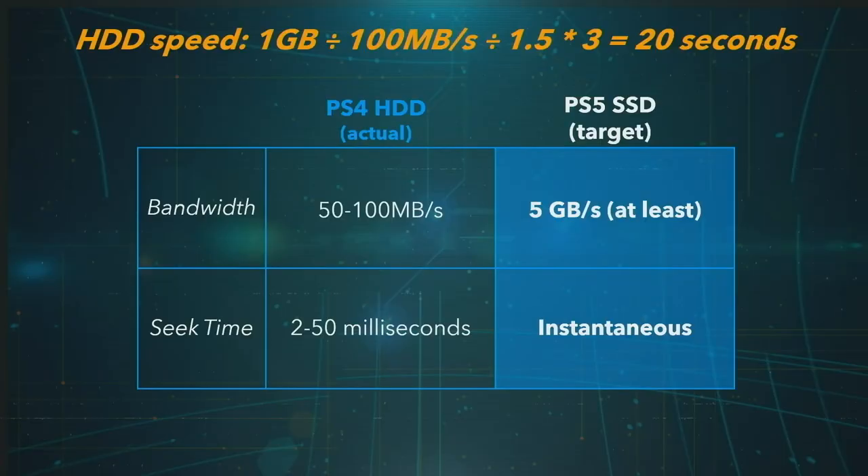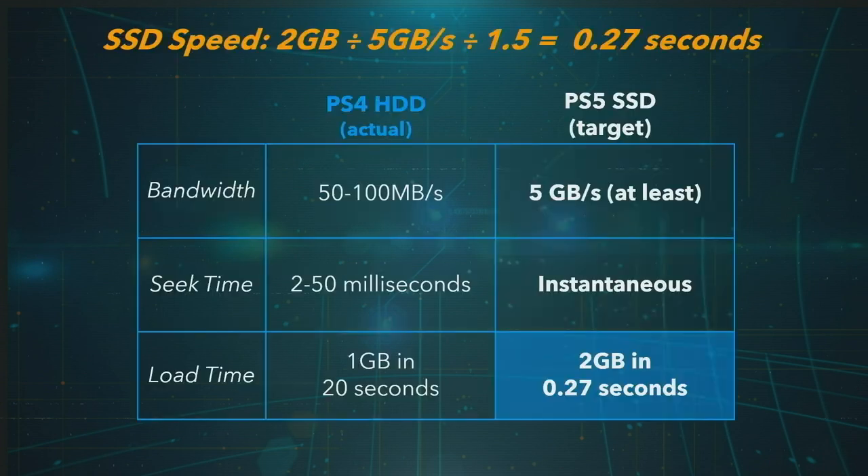What if we could have not just an SSD but a blindingly fast SSD? If we could load five gigabytes a second from it, what would change? SSDs are completely different from hard drives — they don't have seeks as such. If you have a five gigabyte a second SSD, you can read data from a thousand different locations in that second, pretty much at speed. This is next-gen, so memory is bigger. Instead we should be asking how long to load two gigabytes — and the answer is about a quarter of a second. That's amazing. We're talking two orders of magnitude, meaning very roughly one hundred times faster.